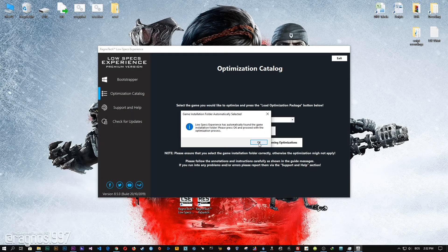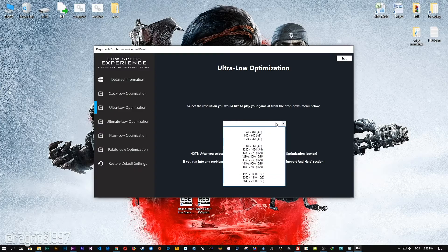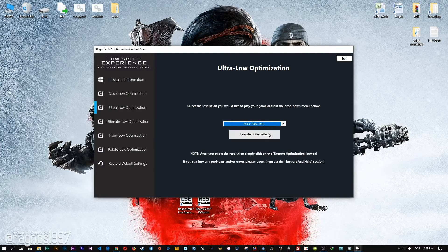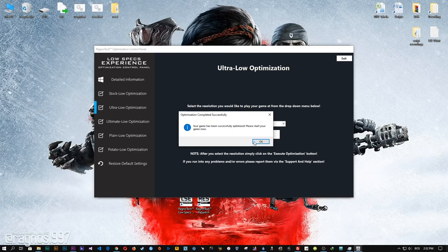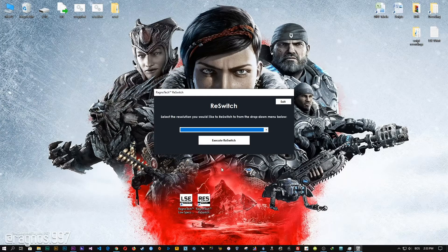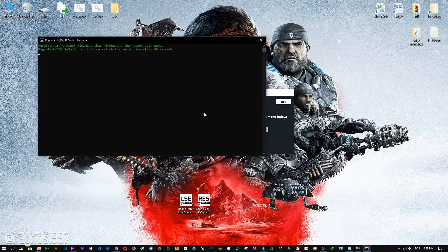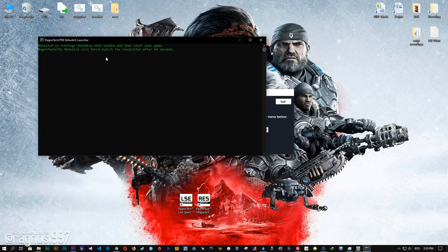When the optimization control panel loads, simply select the method of optimization and resolution you would like to run your game on. After you've done that, simply press the 'Execute optimization' button and then start your REST switch app that comes pre-installed with the Low Specs Experience. Select the desired resolution, execute REST switch, and then start your game.